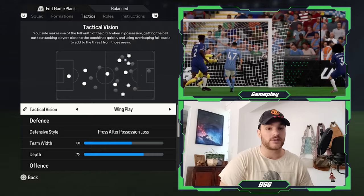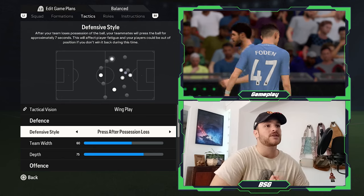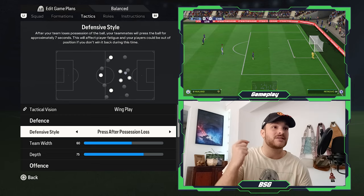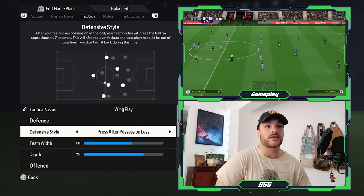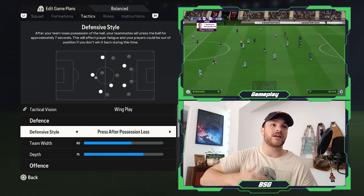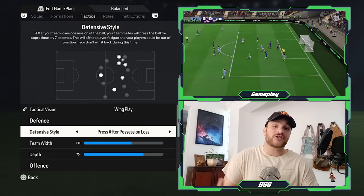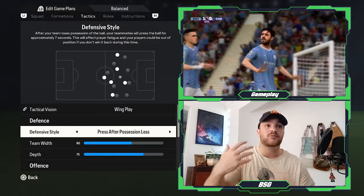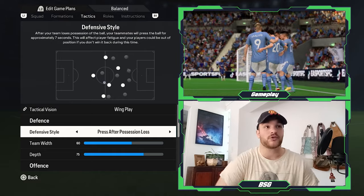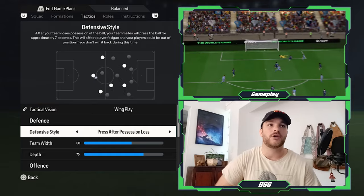For the defensive style, I've put it onto pressing after possession loss. We have seen countless times through Pep Guardiola's reign at Man City that pressing when out of possession is absolutely essential. We saw against Real Madrid — yes, they ended up losing — but they ran for 120 minutes non-stop, consistently closing down spaces and forcing the opposition into uncomfortable situations. Even against Chelsea, they still pressed, still probed, making it very uncomfortable for Chelsea to have time and space on the ball.